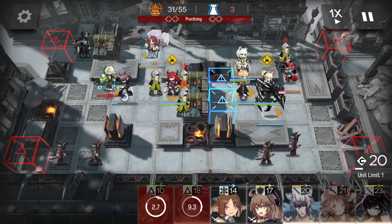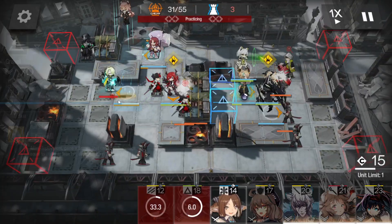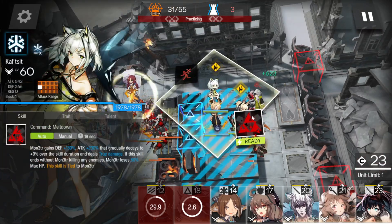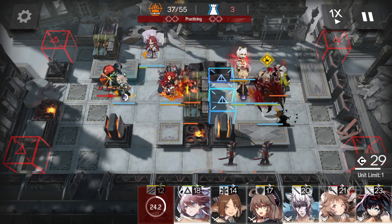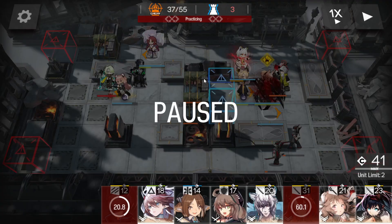Myrtle's skill. Grab the stall here. Surtr's skill. Then get rid of Surtr. If Myrtle's skill is down and this green guy kills her, it's fine. If you can keep her alive, all the better.